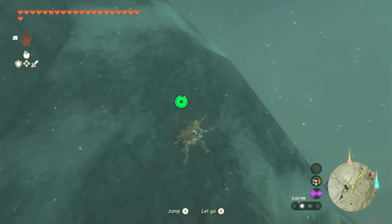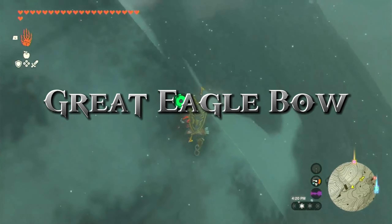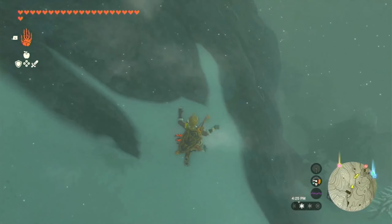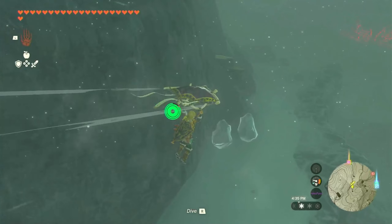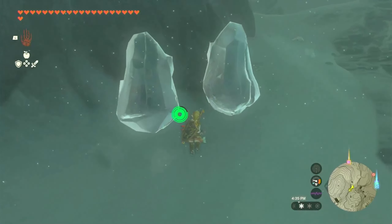Our first conversion starts with the Great Eagle Bow. To obtain it, we'll need a Swallow Bow. Journey to Flight Pass, east of Rideau Village, and find the Swallow Bow near a cooking pot.